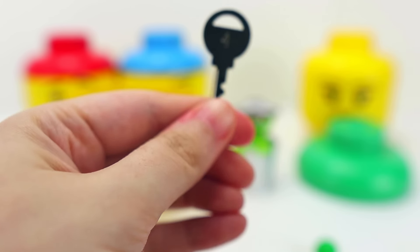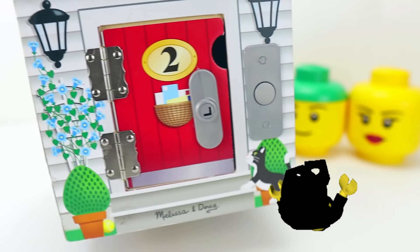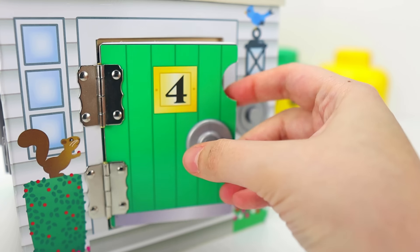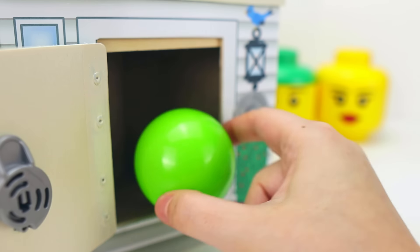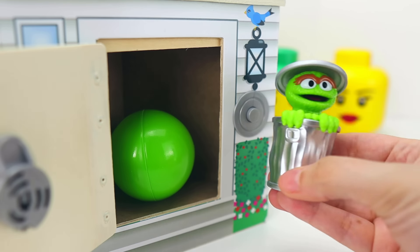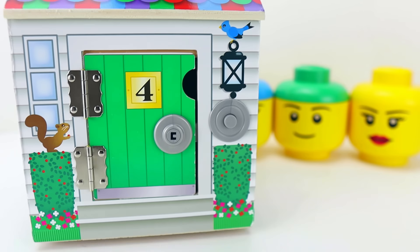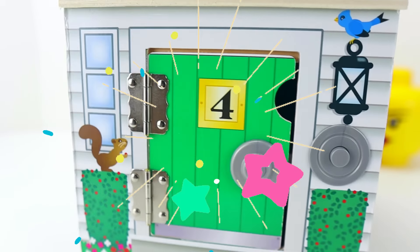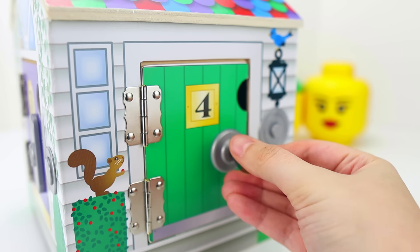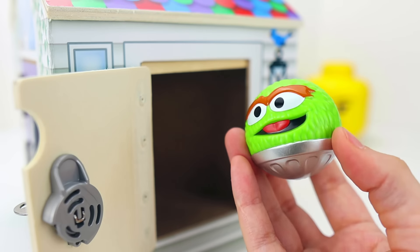This one has a number four on it, so we need to look for the door with the number four — which is right here. Look, kiddos, there was a green ball inside. Let's put Oscar inside with the green ball. Let's close the door and give it a little shake. Let's see what fun surprise we have now. It's a green Oscar ball for our ball drop toy!